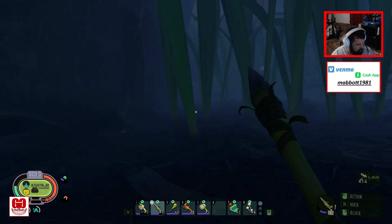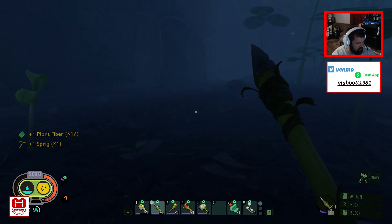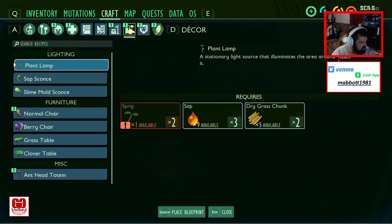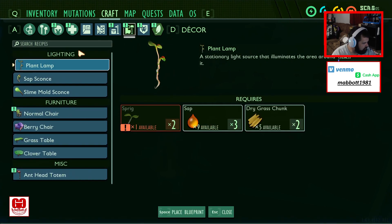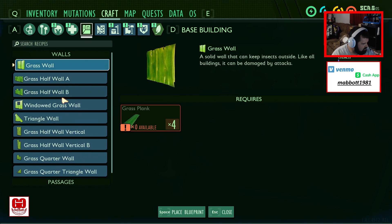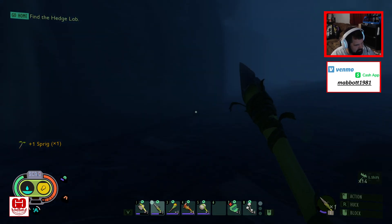Unless — I wonder if we can build. Let's start grabbing stuff. Let's see — craft... is there any kind of ramps? Grass wall, triangle wall? No, not really.